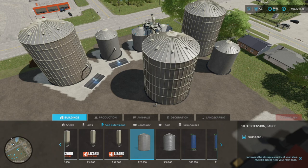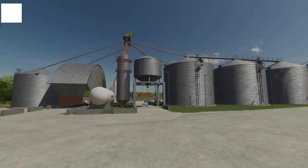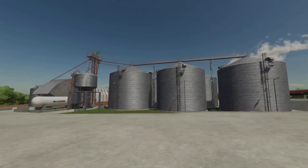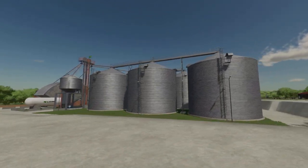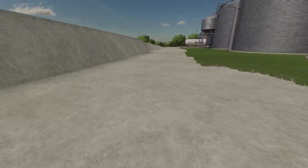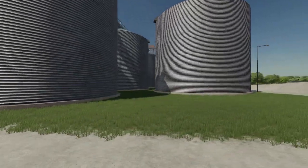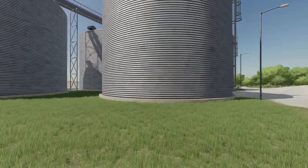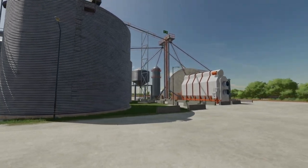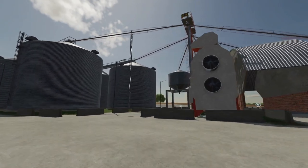Your next silo is so big I had to put it away from everything else and create a new area on the test map: the Brazilian Mega Silo from Lost Gamer, said to store all types of crops — a very large silo and you'll need a large space to put it. It costs 250,000 and holds 5 million liters, so compared to Omatana's this is pretty large for not as much capacity.